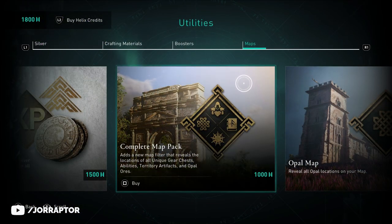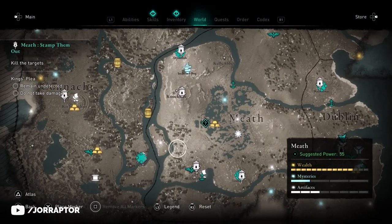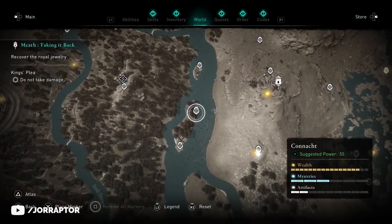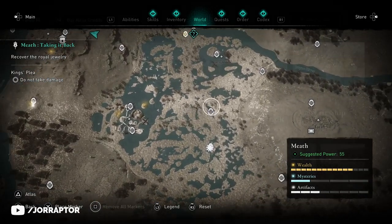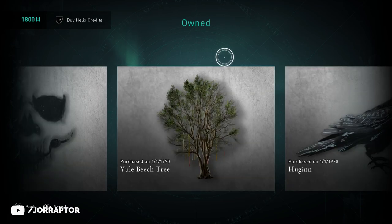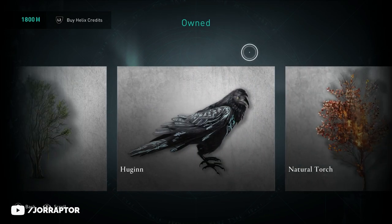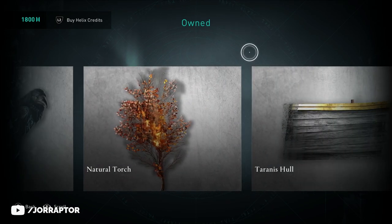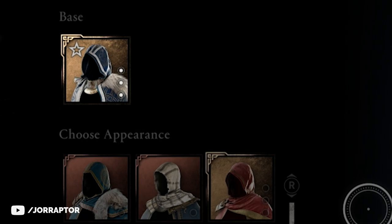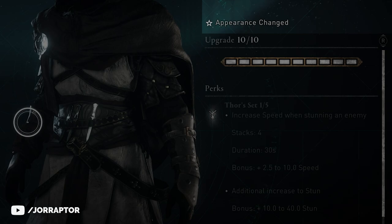If you got the map pack from the Helix store including the opal, this should now also appear in Ireland — you now see a lot of opal icons on the map. Previously there were very unrealistic dates in the 'obtained' section noting you got items in 1970; they fixed this by removing the dates altogether. Also, the star icon on a weapon or gear piece that noted an item was transmogged — now if you go into the details page you also see that it is transmogged.